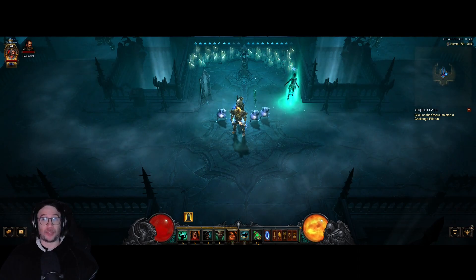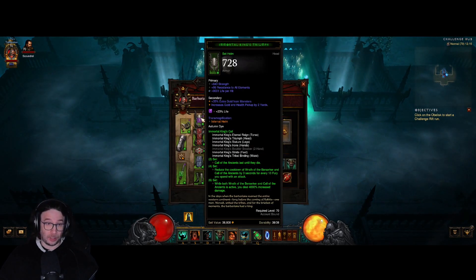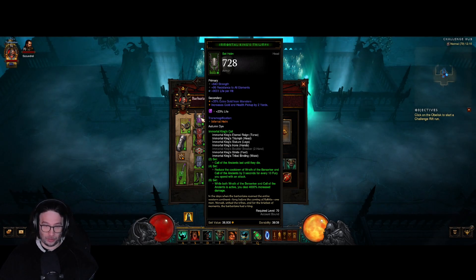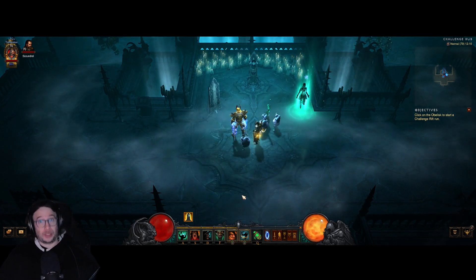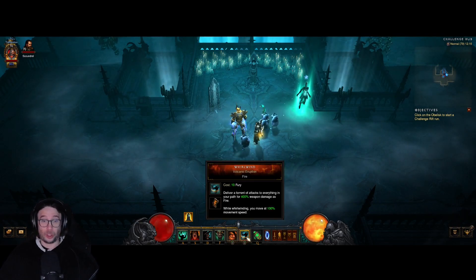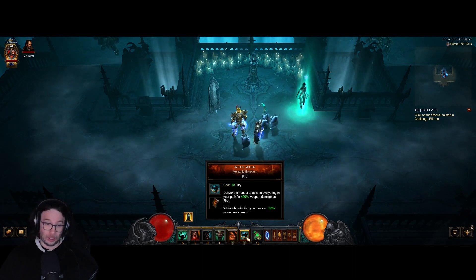Greetings everybody, my name is Captain Yon and welcome back to another challenge rift — Challenge Rift 339 for Europe. We have Immortal King's Call, in other words Wrath of the Berserker and Call of the Ancients. It's also a spin-to-win build because you just hold down Whirlwind the entire time to be as fast as possible.